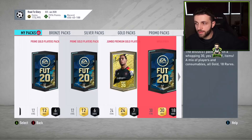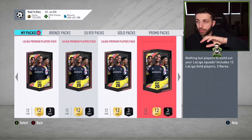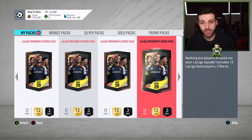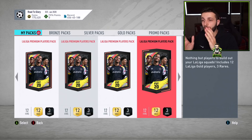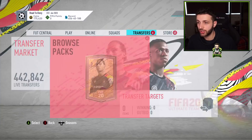I've got 45 packs — some are weekend league rewards and division rivals rewards, but the rest are literally La Liga Premium Upgrade packs, so I have about 30 to 38 of them. The pack description says it includes 12 La Liga gold players and three of those are going to be rare. The rare players you send into the other La Liga upgrade pack — the one that gives you two 82-plus players. I spent about 200,000 coins, used half the players to build squads to get these packs, and the rest are on my transfer list slowly selling.